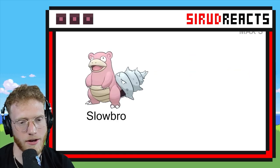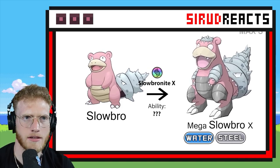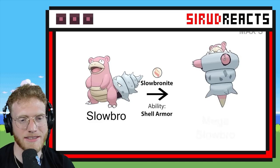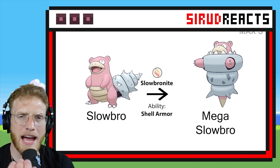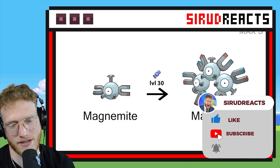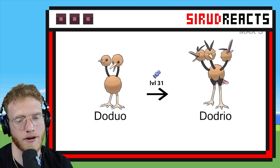We already do have Mega Slowbro, and Slowking. I don't know — that is cool though! For some reason I really like the steel typing. But yeah, there's the Mega Slowbro — that's the regular one. Whenever you add the steel typing to a Pokémon, for some reason I feel like it makes it always look so much cooler — it almost makes it look futuristic.